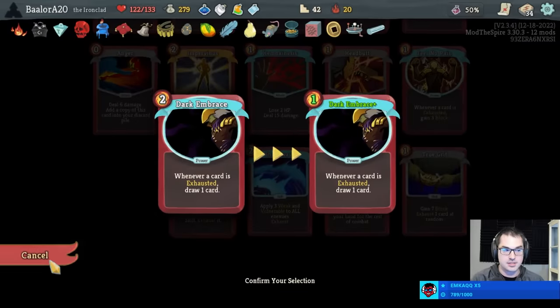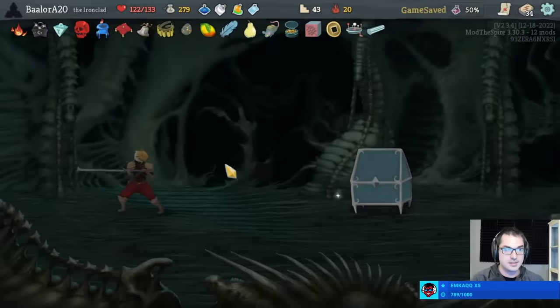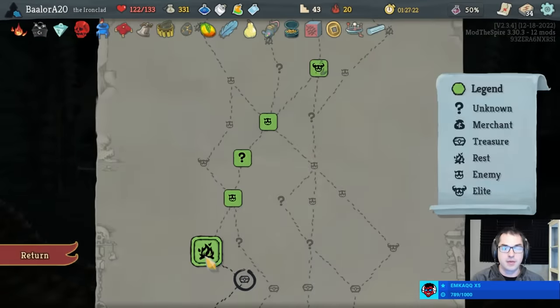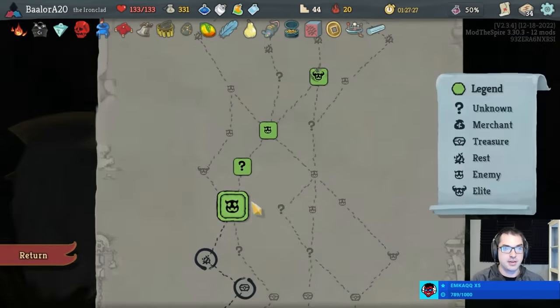You need to be one cost, actually — so do you. We both need to be one cost and I can do both of them here, so it's fine. Gotta skip the Bronze Scales — we took Pear instead. I'm okay with that. And I'll recall here, just so we have a little bit more option at the final fire, just in case we find a Dark Embrace Plus or something.